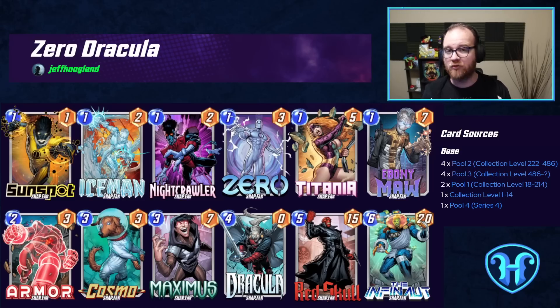If you're looking to budget out some of the Series 3 and 4 cards in this deck, Maximus can definitely be replaced by Swordmaster, and Titania can be subbed out for Rocket Raccoon. Zero and Red Skull, however, are really important to this variation compared to the budget list. And if you lose Zero, Ebony Maw also has to go, because if we can't mitigate its downside in some games, Ebony Maw just isn't quite powerful enough to be worth playing.